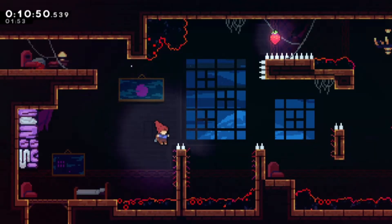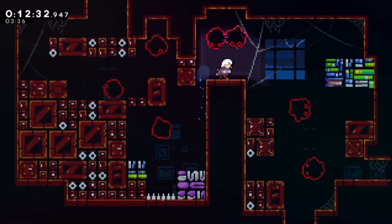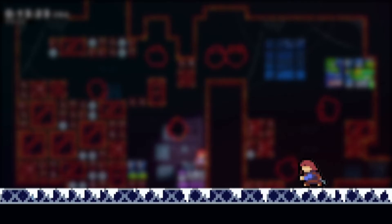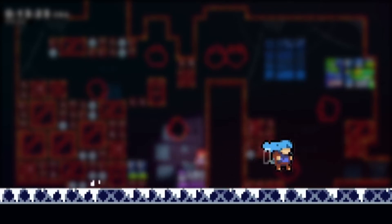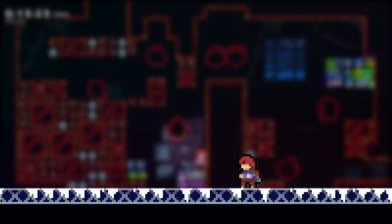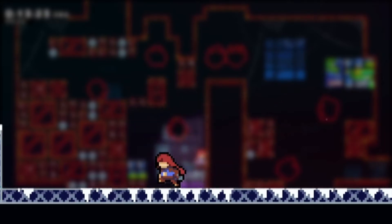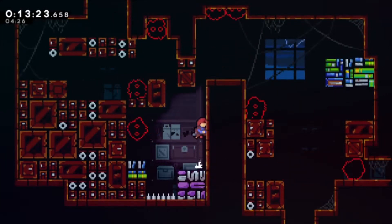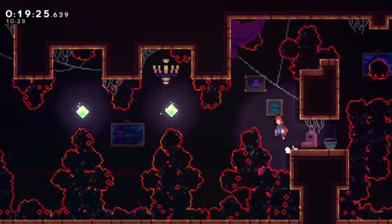In Celestial Resort, one room requires getting on a higher ledge to gain height for a neutral. In another room, dust bunnies drop down before we can escape in time. The solution is a hyperdash: dash diagonally into the ground and press jump before the dash ends to get a massive horizontal boost. If you jump at just the right moment, you regain your dash simultaneously, allowing another dash for extra distance. With a hyperdash and a risky wall bounce, we clear Celestial Resort.